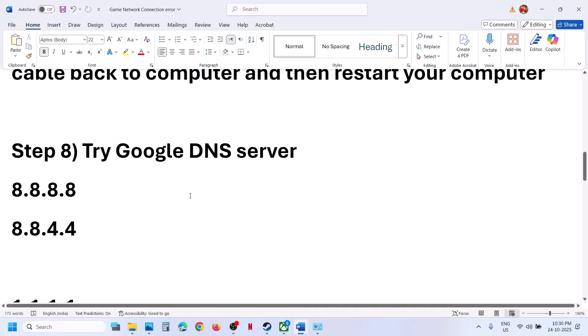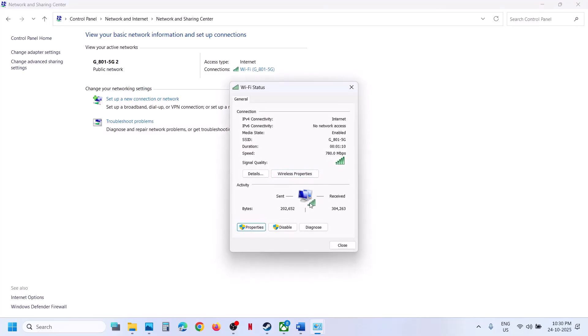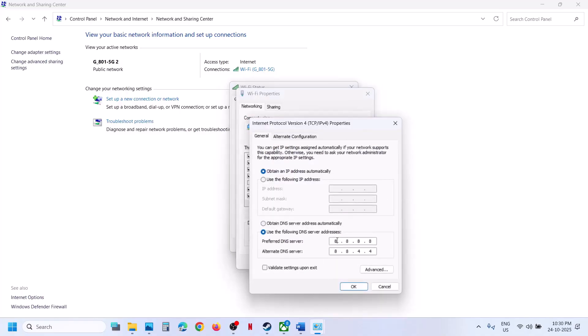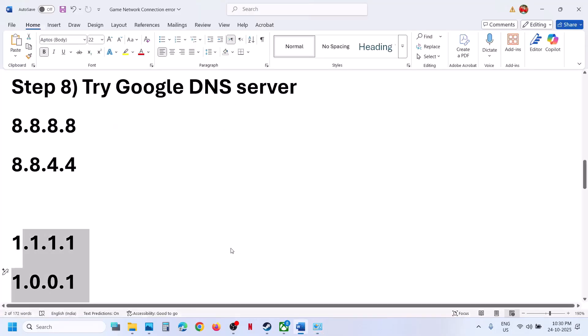If that doesn't work, try Cloudflare DNS. Click on your internet connection, go to Properties, Internet Protocol Version 4 properties. Instead of Google DNS, type 1.1.1.1 for preferred and 1.0.0.1 for alternate. Check 'Validate settings upon exit,' click OK, relaunch the game, and check.